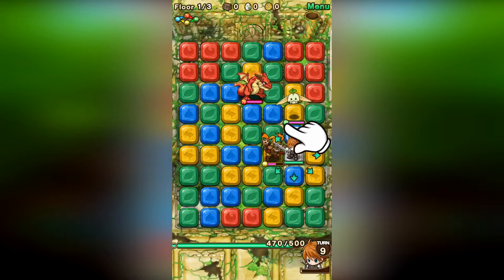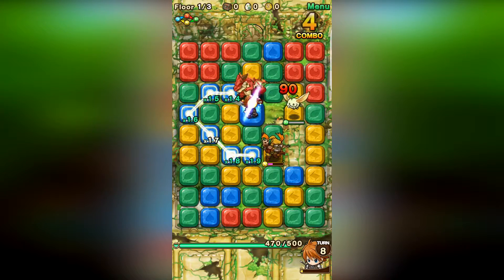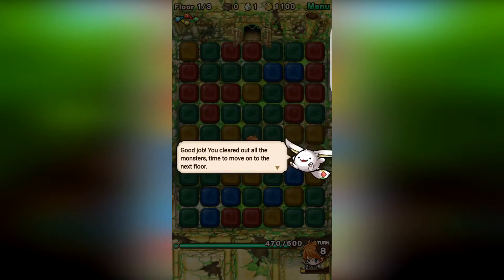Since Puzzle Monster Quest actually collaborated with Attack on Titan, there are a lot of different Attack on Titan collab features inside this game, such as 17 unique monsters and heroes, as well as a whole bunch of other cool things.